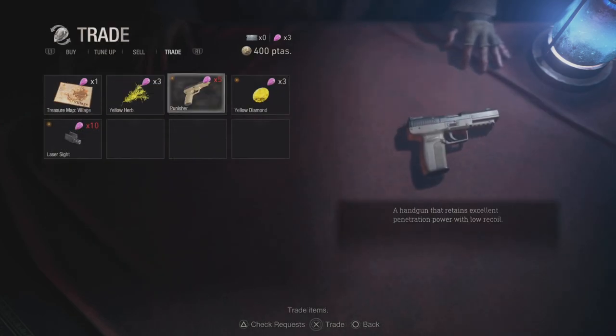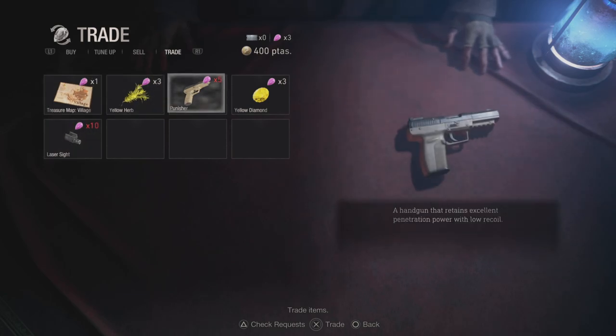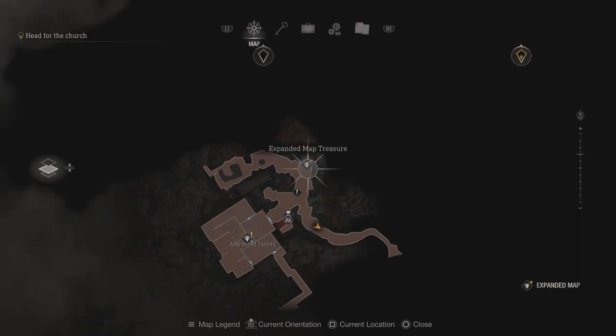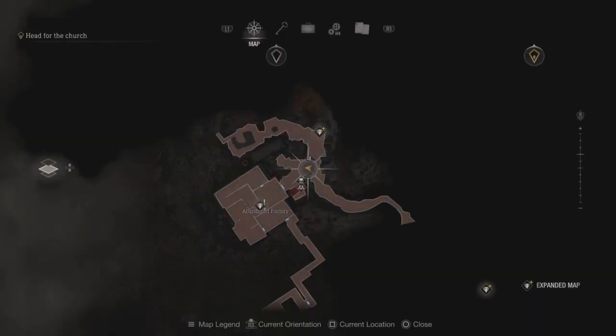Now let's talk about the treasure map. Spinels are a special currency for certain items at the merchant shop — you earn them by completing tasks for the merchant. If you do not get the Deluxe Edition, you'll have to spend a spinel to purchase a map from the merchant, so it's kind of a waste. With the treasure map you can see treasure items on your map, and so many items I walked by were revealed — this is super helpful for completionists.